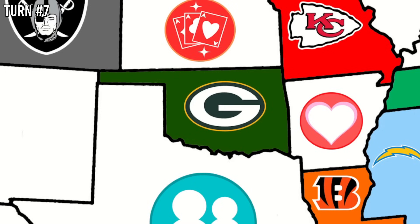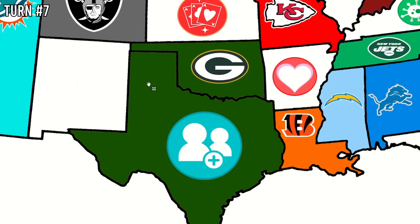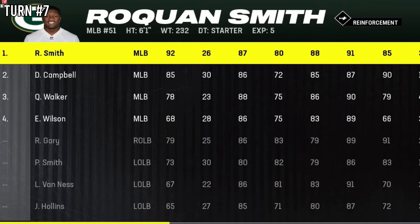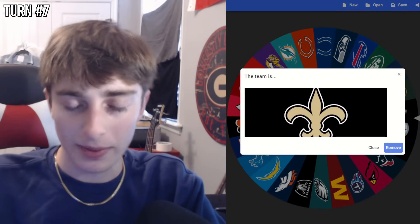The Green Bay Packers are kind of isolated with three power-ups touching their borders — so we're basically guaranteed a power-up. The arrow goes dead down to Texas, which is unclaimed, so the Packers expand, grab a free agent from the pool, and claim Double Trouble. As a reminder, Double Trouble gives two players for every game win instead of one. Roquan Smith joins as a solid pickup. Two power-ups now off the board, six remaining.